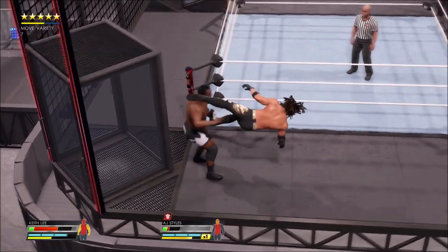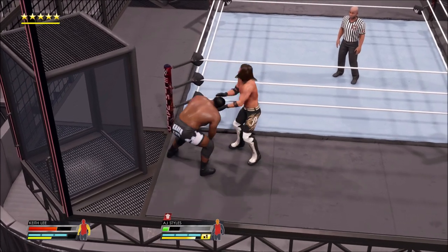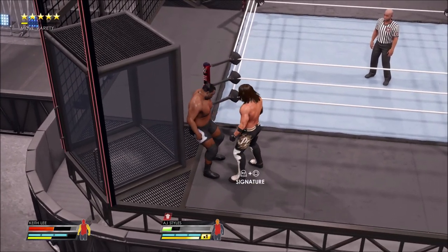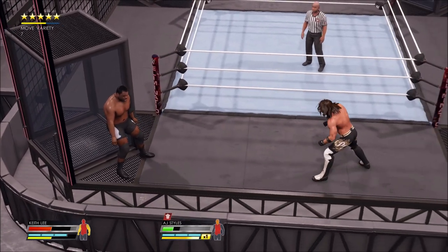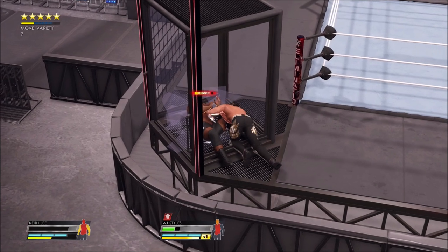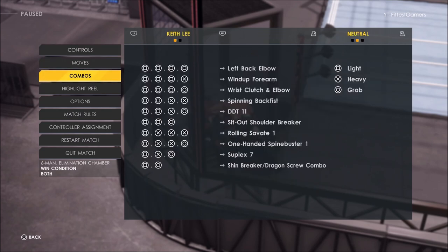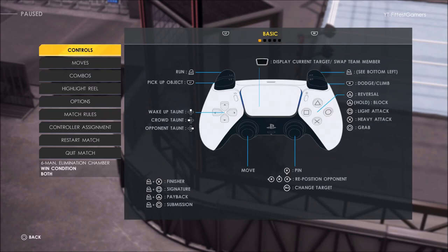When you get him there, you're gonna want to do a heavy attack, which is X. So you hit X — that didn't work out, the AI reversed it. The AI always knows what I'm trying to go for, never fails. You want to make sure you have the blue things all filled up and make sure you have a finisher. Hit X — you can do this with almost any character, doesn't have to be a super heavyweight — and boom, you'll break the pod. Heavy attack is with X.